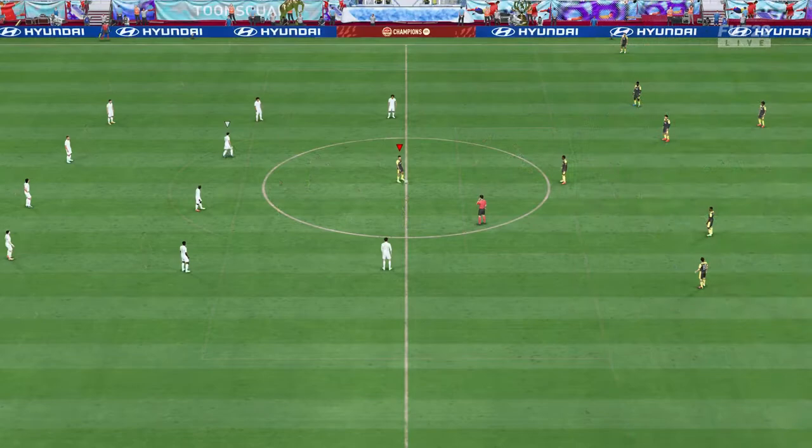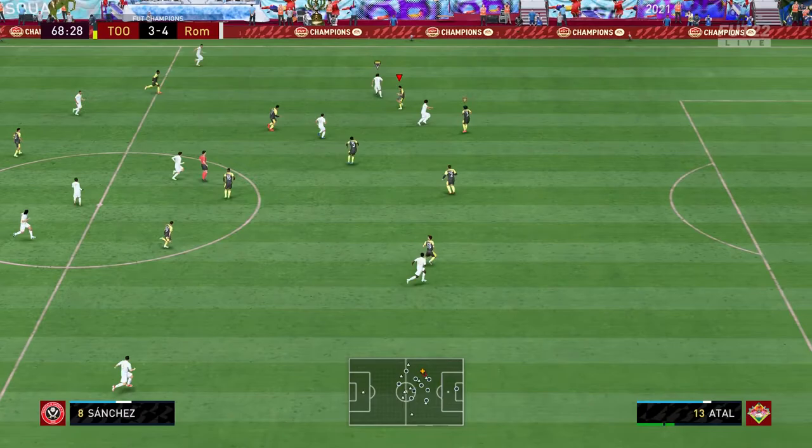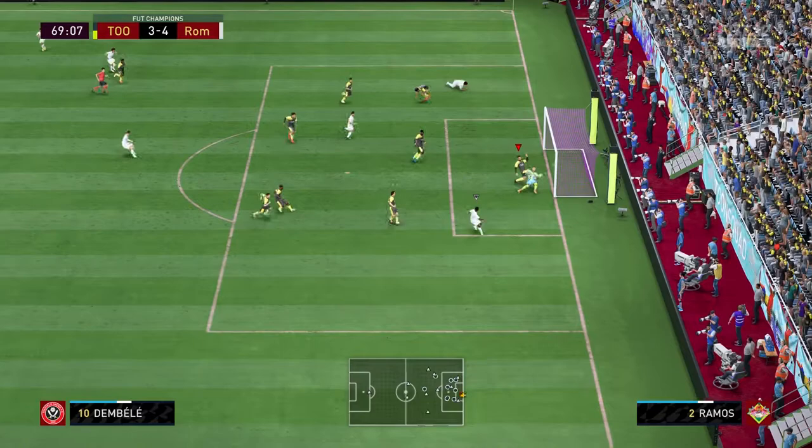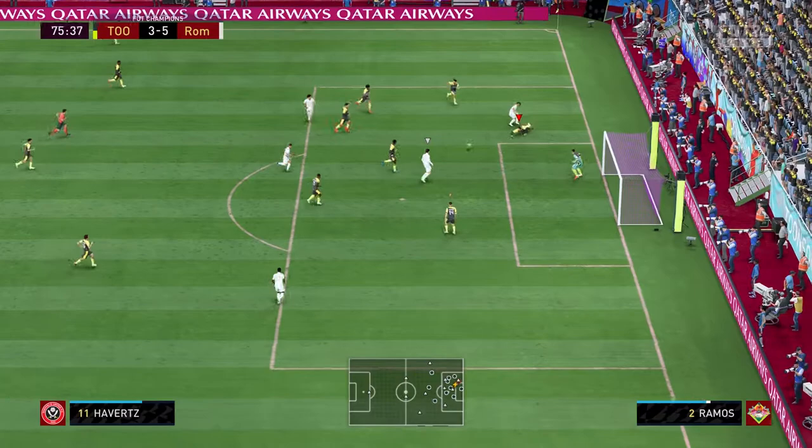Maitland-Niles finds Zahavi, great turn and an even better shot - 3-4, still everything to play for. But then you're reminded I have Lopez in goal who really can't save anything. Dembele scores again. I feel like I'm playing without a goalkeeper - some shots are difficult to save but the other shots you probably should have saved.